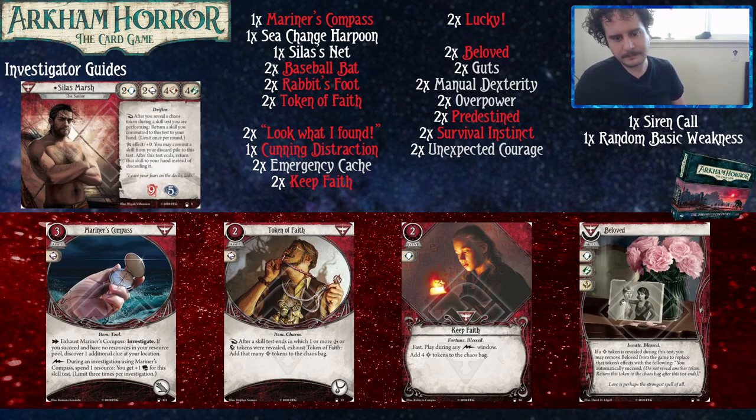For the accessory slot, we have Token of Faith. This is because, when playing with Innsmouth Conspiracy cards — especially if you only have that cycle and the core sets — someone's probably going to be playing curse cards. It costs two to play. Reaction: after a skill test ends in which one or more curse or auto-fail tokens are revealed, exhaust it to add that many bless tokens to the chaos bag. This card doesn't always do things, but it's nice support — especially with some of the upgrade cards you'll be putting in your deck.